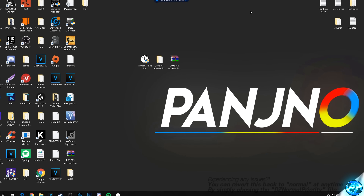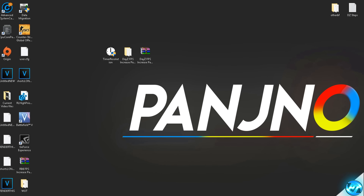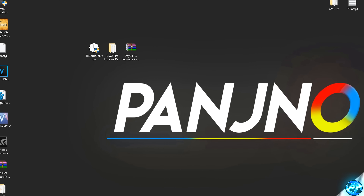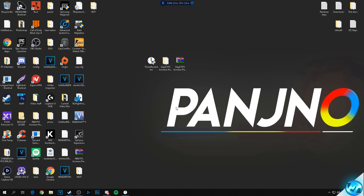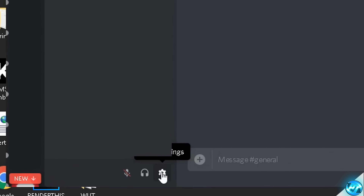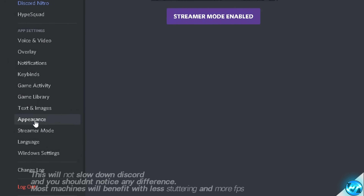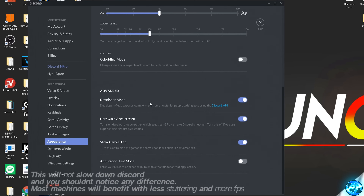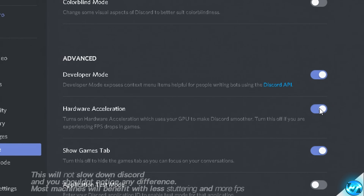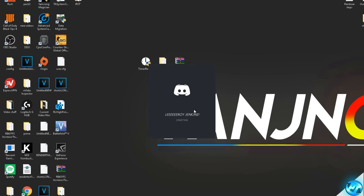For anyone using Discord, we can apply a quick and effective optimization to further boost FPS in practically every game. Navigate to Discord, go to your profile, and select User Settings. Under the Appearance tab, scroll all the way down to Advanced settings, find Hardware Acceleration, and turn it off. Press OK and Discord will restart with hardware acceleration disabled.